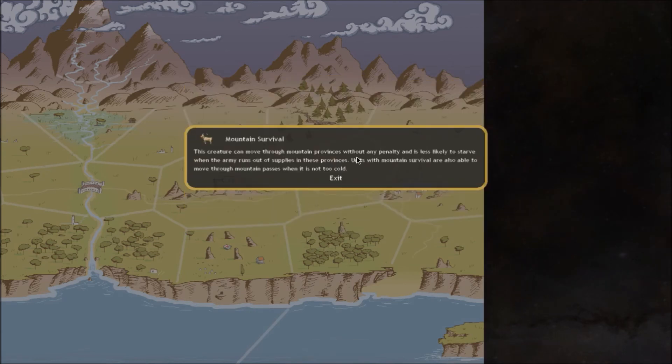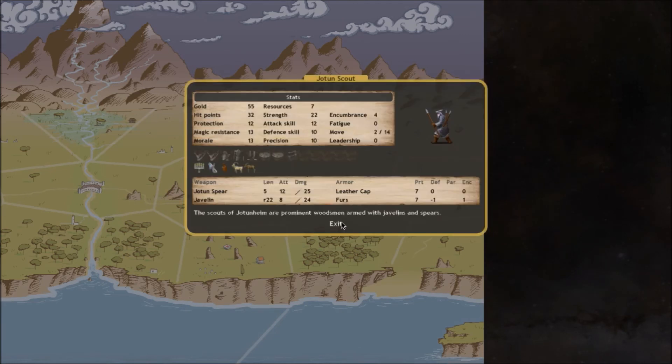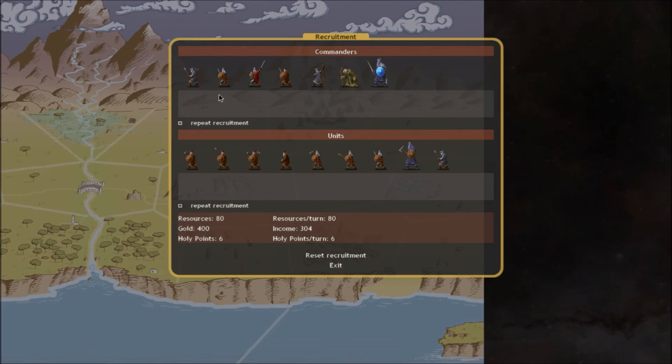This commander has forest survival and mountain survival, allowing movement through mountains without any penalty. They're also able to move through mountain passes when it is too cold to do so normally. Usually you can't move through mountains if it's too cold, but somebody with mountain survival can still pass through, because they've grown up there and know the terrain.